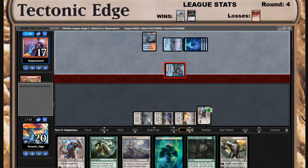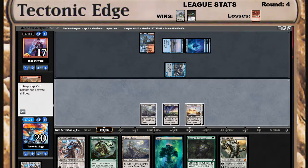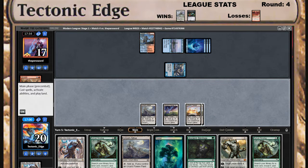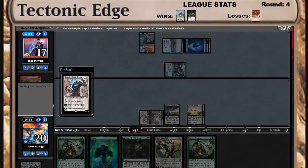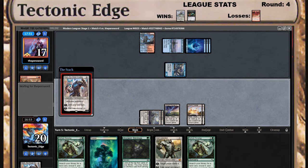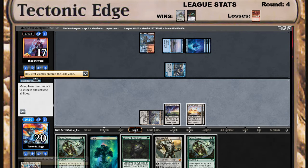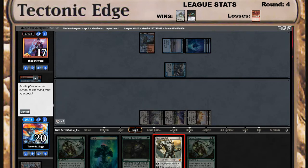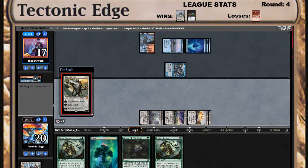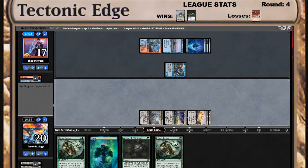He should — yep. Alright, well, with things to do we'll try and bluff him with this. And that should allow this to land — or not. He drew a lot of counterspells there — alright, that's rough.